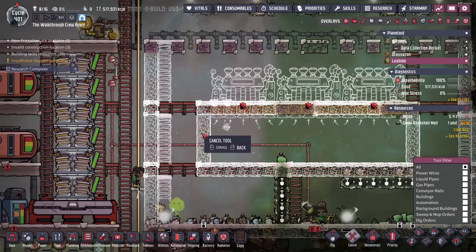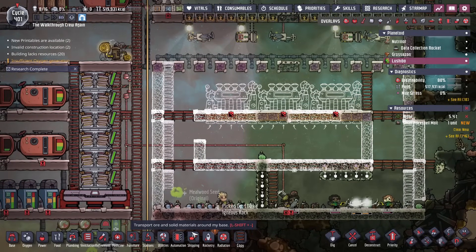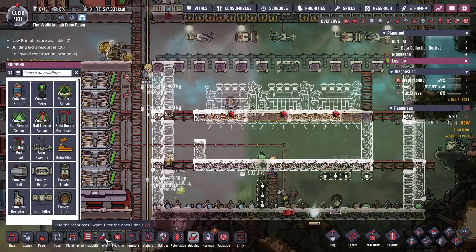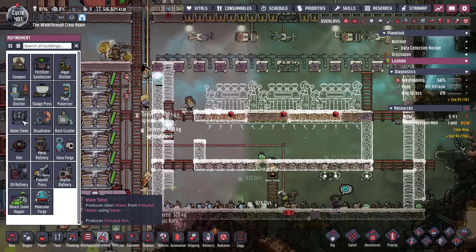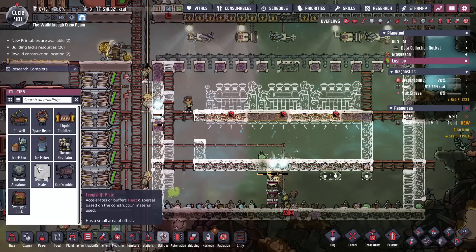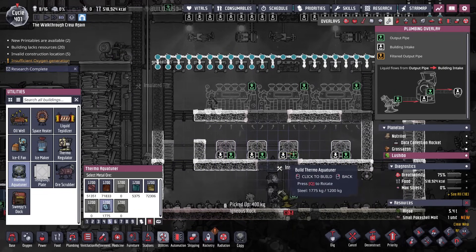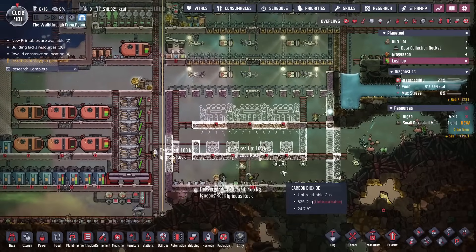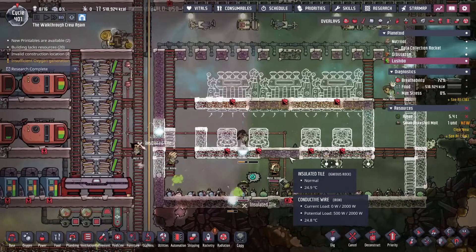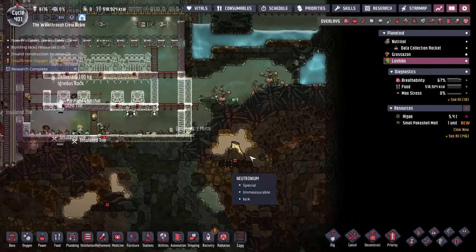Inside here I need to not totally wall this off yet so my duplicants can still work. Inside here is where we're going to be building our aquatuners — I think I'm going to build three, maybe put a fourth one. Let me see how much steel I have, because we didn't take as much steel as we really wanted. Let's check — thermal aquatuner. How many can I build? One, two — I think I can build four. So I might as well just build four. For the other steel needs we have, I'm going to start shipping it to myself with a different rocket — which we'll do in the next video — but I'll send some more here just to help out the rest of this setup and for the steel we're going to need for these volcano setups.